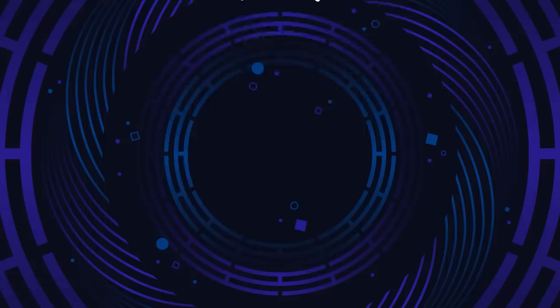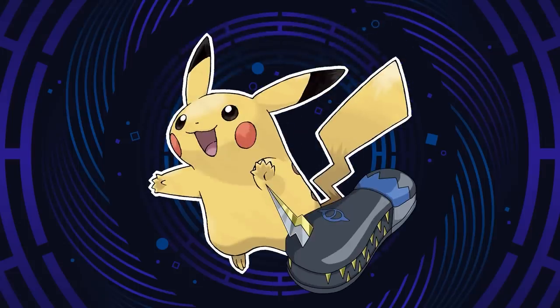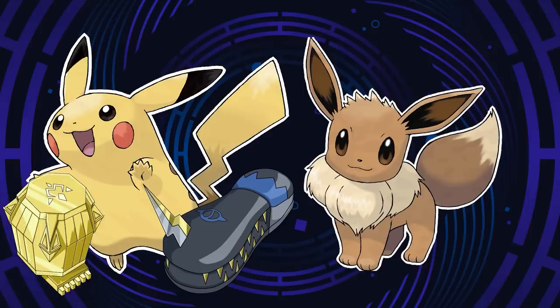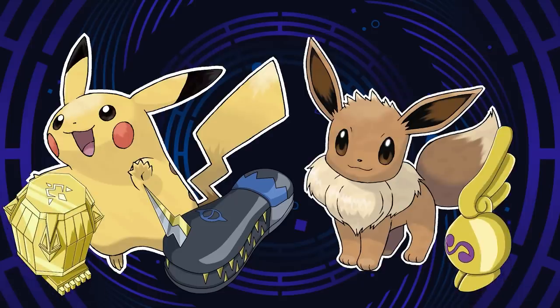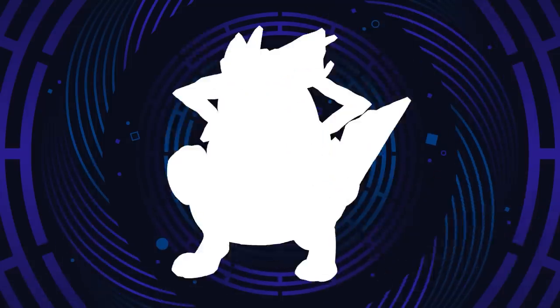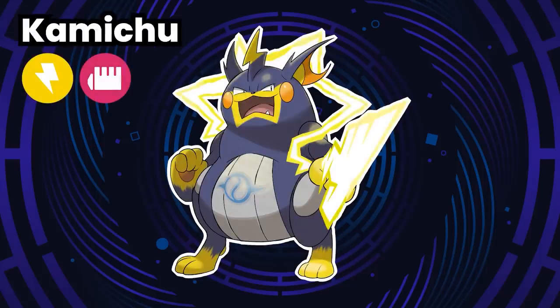We actually wanted to start this video by saying we heard you. You wanted Pikachu to have a friendship armor evolution, and you wanted Pikachu and Eevee to get armor evolutions for the DigiEgg of Miracles and Destiny. So we're going to do just that. Starting us off is Pikachu with the DigiEgg of Friendship, which gives us Kamichu, an electric fighting type.